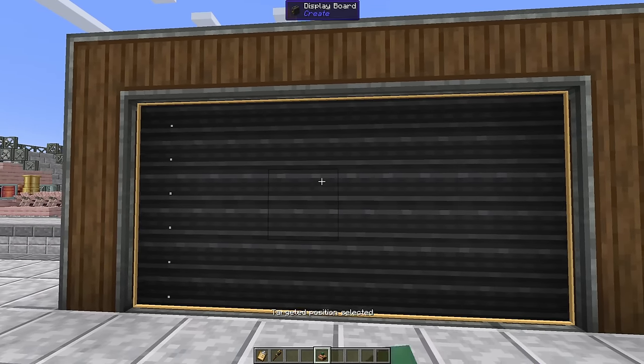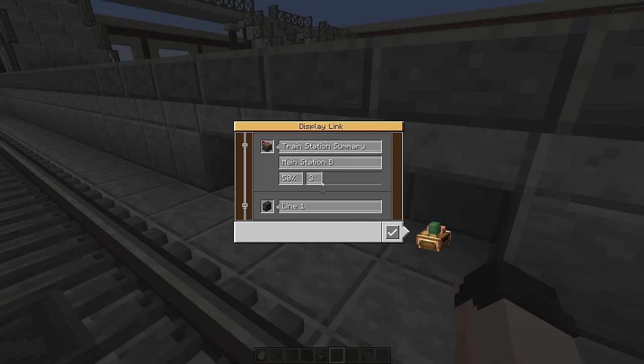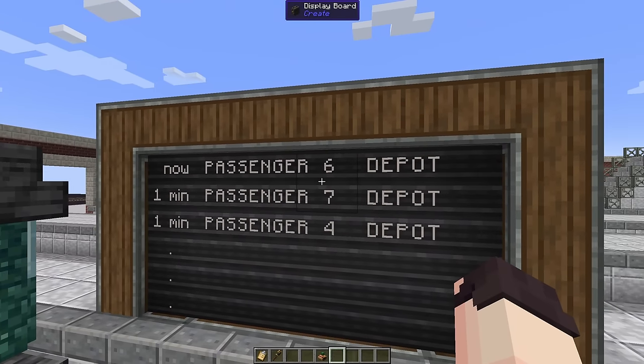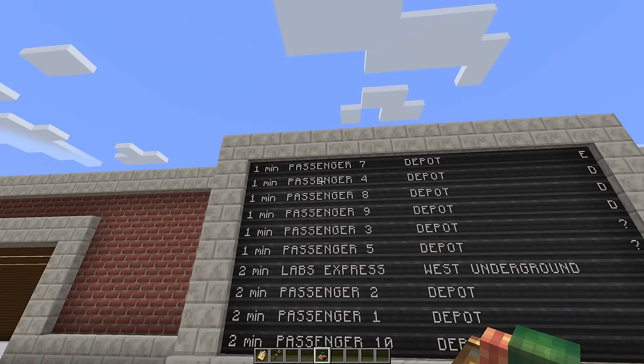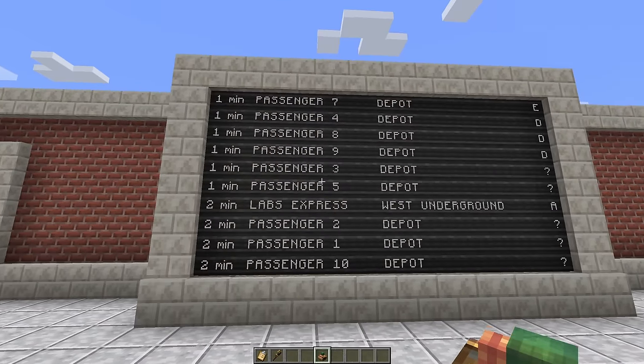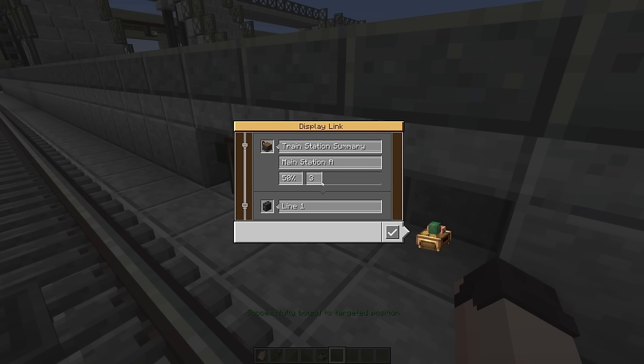If you right-click on a display board with a display link and then place the display link on a station, the estimated arrival time for all trains going to that station will then be displayed. It's even possible to show a unified display board for multiple platforms in a larger station. To do this, you will want to use an asterisk as a wildcard character to match multiple station names.